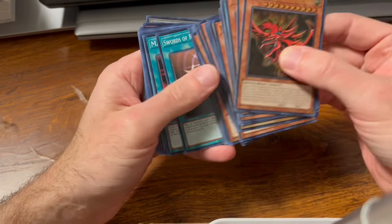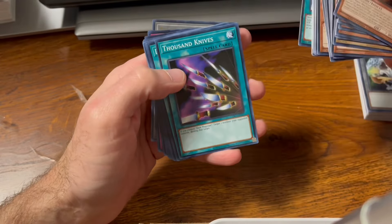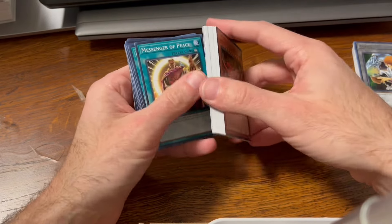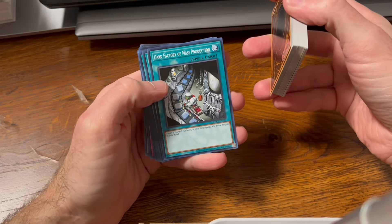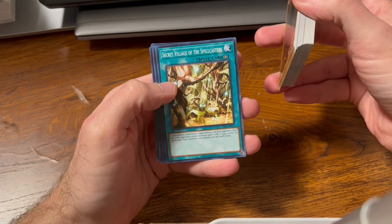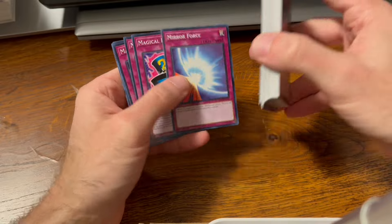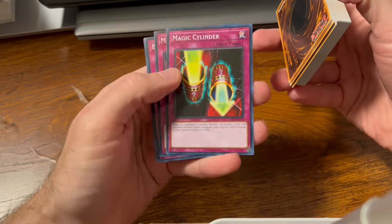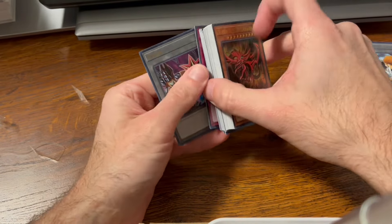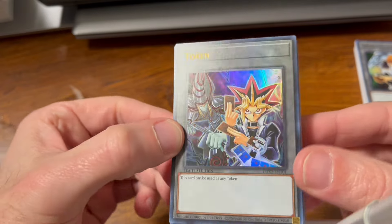Sangen, Gold Sarcophagus, Swords of Revealing Light, Magical Dimensions, Magicians Unite, Tricky Spell 4, Thousand Knives, Dark Magician Attack, Contract with Exodia, Messenger of Peace, Dark Factory of Mass Production, Monster Reincarnation, Pot of Duality, Secret Village of the Spellcasters, Mirror Force — of course a big staple of Yugi's deck — Magical Hats, Magic Cylinder, Magician's Circle, Backup Soldier, Gravity Bind, and of course the beautiful Yugi token — very nice, I love this.